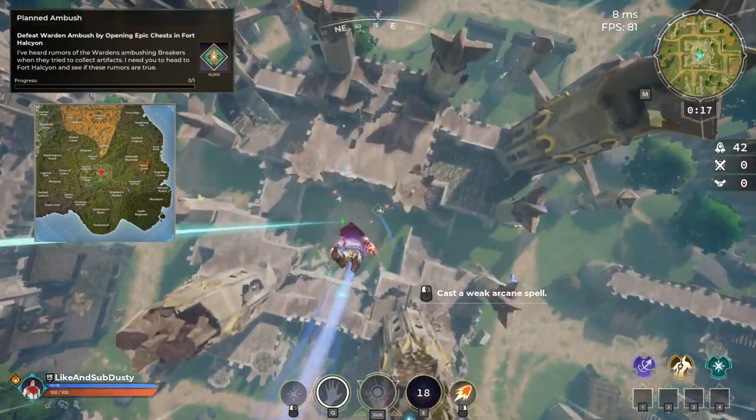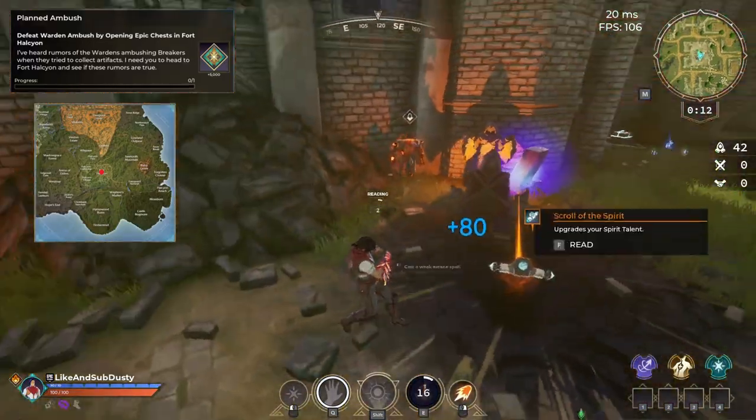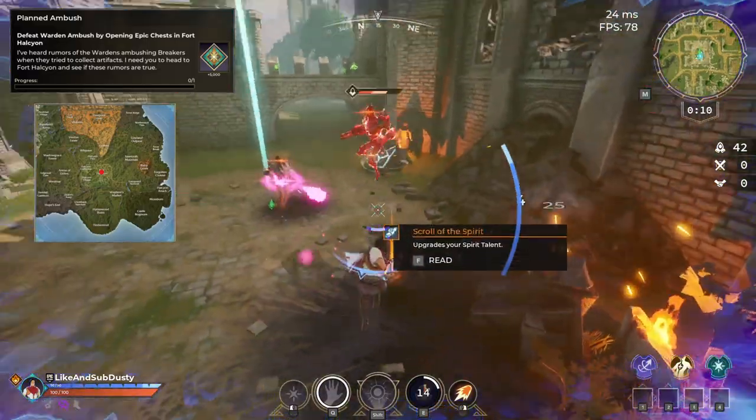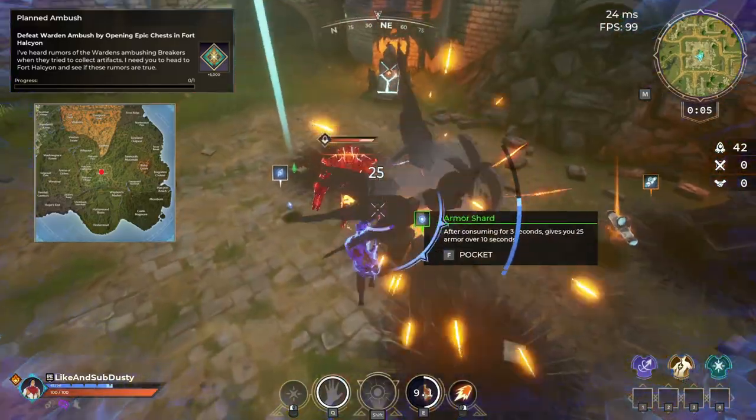Quest 8 requires you to drop to Fort Halcyon and open the epic chests until you're ambushed by Wardens. Sometimes this might not happen, so just try it again in your next game. Once the Wardens appear, just defeat them and you'll complete the quest.